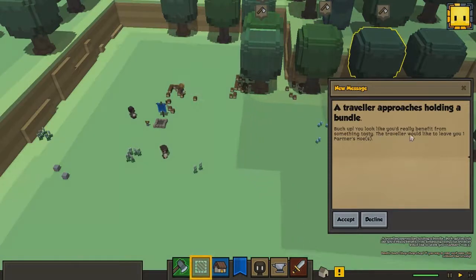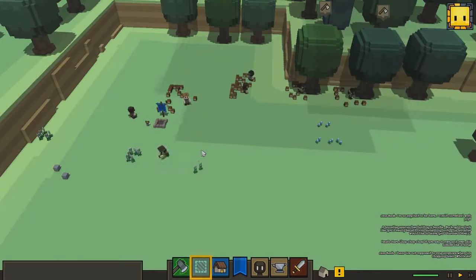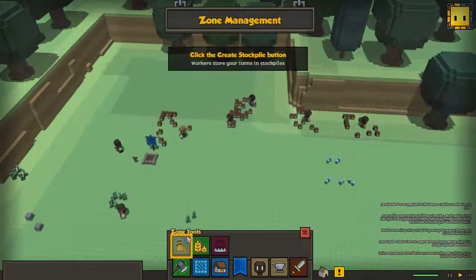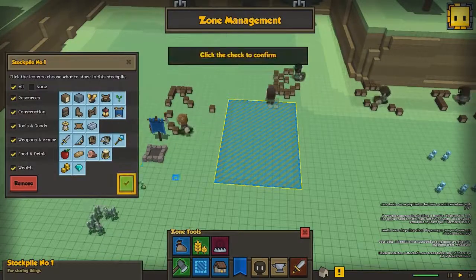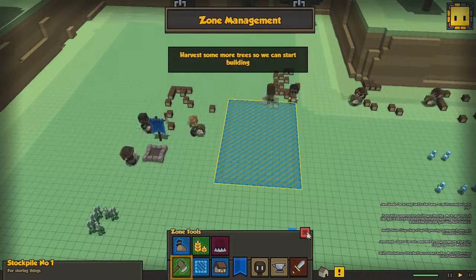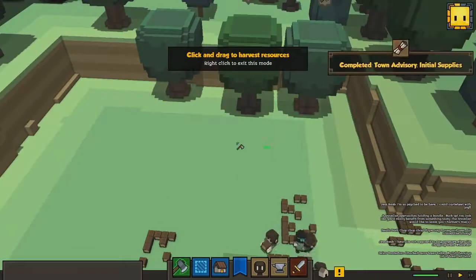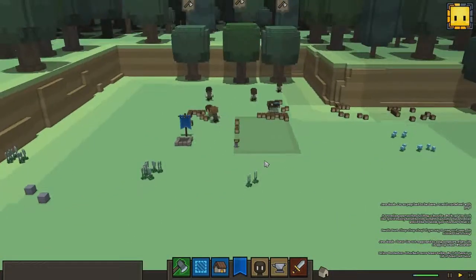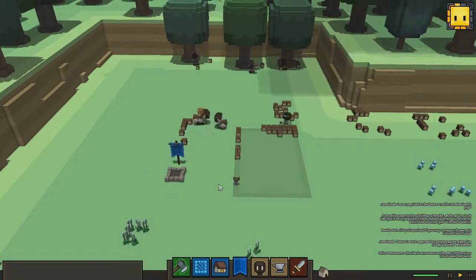A traveler says you look like you could really benefit from something tasty, and leaves you a farmer's hoe. I don't think a farmer's hoe tastes that good but it's good for us to get it. So we're just gonna make a basic stockpile here and collect this wood as well. And we completed that mission. It's kind of like a tutorial helping you a little bit when you're starting out in the game.